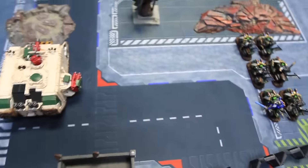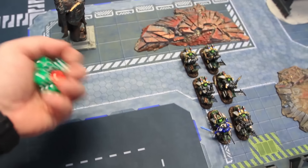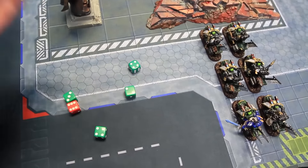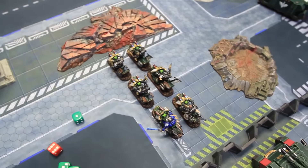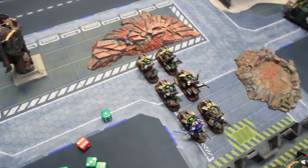The Land Raider moved twelve inches, so power of the machine spirit fires the multi-melta at full ballistic skill while the assault cannon fires snapshots twin-linked. Snapshots hit on sixes — nothing from them. The multi-melta gets a pen but the three-up save holds. Everything else is flat-outing, so we'll skip to movement for the PDF turn one.